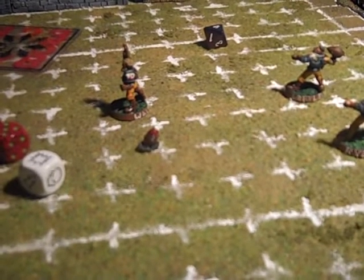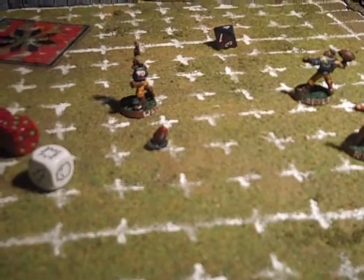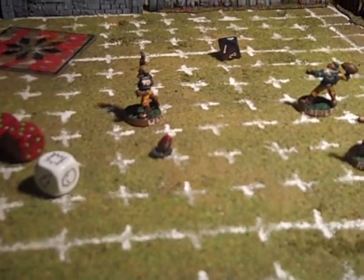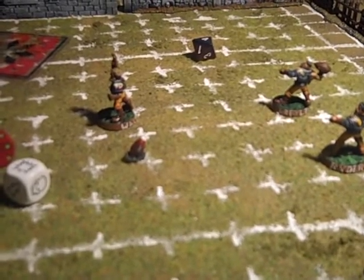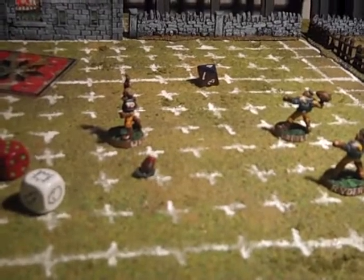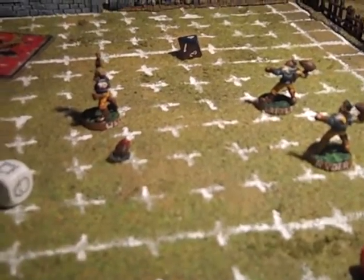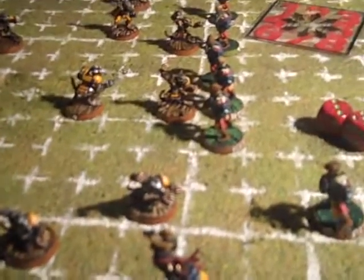If you're thinking about playing, the basic box goes for about 70 bucks. You can split it with a friend because it comes with two teams — humans and orcs — with 12 players each. You only need 11 to field a legal team and can only have 16, so you have one reserve. You don't have to buy the box set though, because the rules are free and the templates can be downloaded online. You can even build your own pitch, which I've done here. All you really need is to download the stuff and build your team.